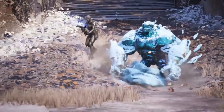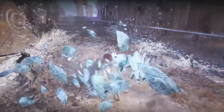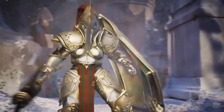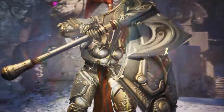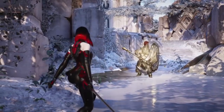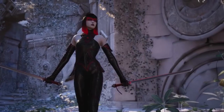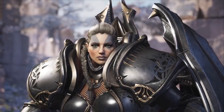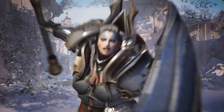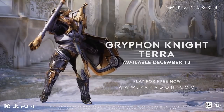Terra goes into this full armor state and charges towards Gideon's ultimate — and nothing happens to her. She likely has a cleanse mechanic, because Gideon's ultimate stuns on every damage instance, and she didn't get stunned in this mode. I'm guessing this is her ultimate — she enters this mode and doesn't take any damage at all. We've already seen like three abilities, so this being her ultimate means she's the ultimate fighter, making crowd control mean nothing. We've wanted a mechanic that reduced CC in any way, and they released a hero that does exactly that.